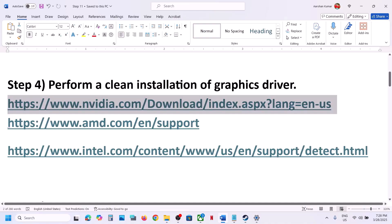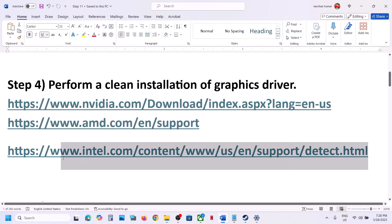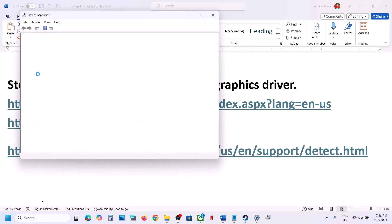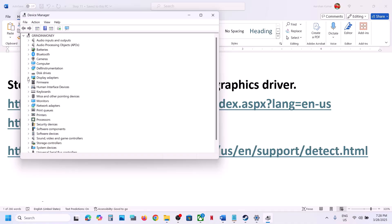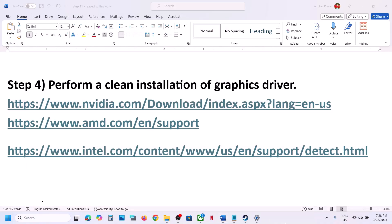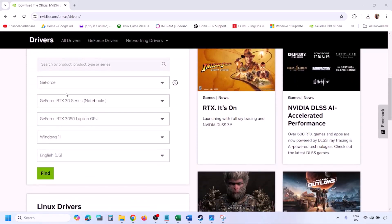The next step is to perform a clean installation of your graphics driver. If you have an NVIDIA card, go to the NVIDIA website. If you have an AMD card, go to the AMD website. Also update your Intel graphics card driver if you have an Intel integrated GPU. In my case I have both Intel and NVIDIA, so make sure you also update your Intel graphics card driver.